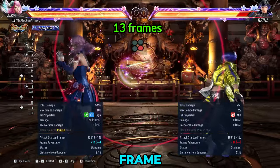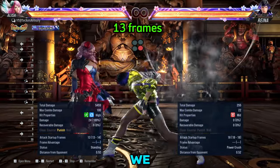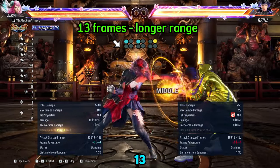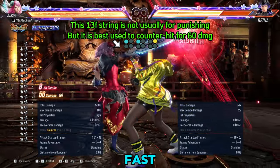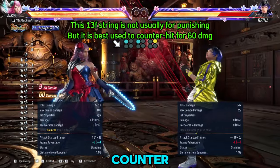This one is another 13 frame Punisher, but the first one is better. Next we have another 13 frame Punisher — her down forward 1, which is for enemies' 13F punishable pushback moves. You may never use this as a Punisher, but it is a good fast mid-check move that goes into a natural string on counter hit.